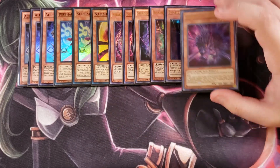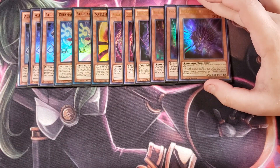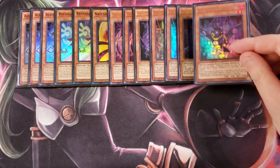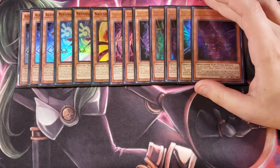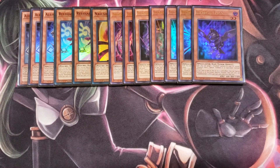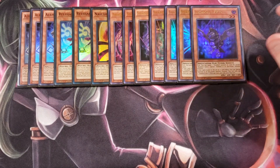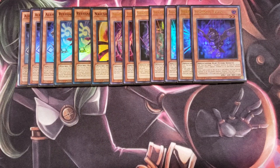We then play one copy of Shaddoll Hedgehog, which is a really awesome card. If it's flipped face-up, you get to add a Shaddoll spell or trap from your deck to your hand, and if it's sent to the graveyard you get to add a Shaddoll monster from your deck to your hand. Then a single copy of Shaddoll Falco — if it's flipped face-up you special summon a Shaddoll from your graveyard in face-down defense, and if it's sent to the graveyard it special summons itself in face-down defense, which is great for recurring your Shaddolls.